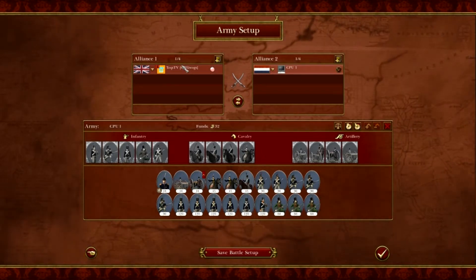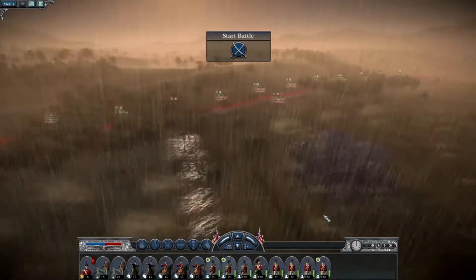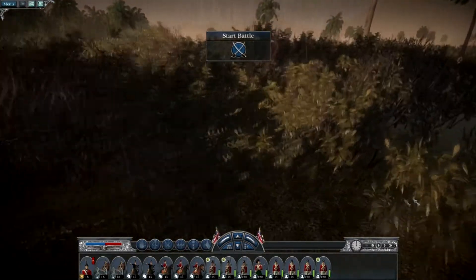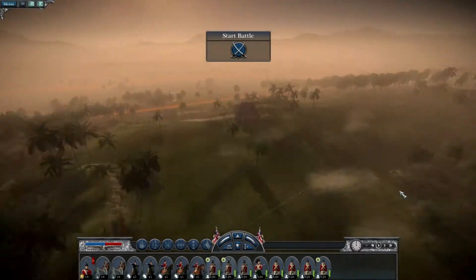Let's look at what the enemy's got - pretty standard stuff. This map looks pretty even, no real advantages on either side. The main feature is there's a lake in the middle, so you can't just push straight forward - you've got to push left or right. Wow, this is really heavy rain and it's all flooded, that's pretty cool.